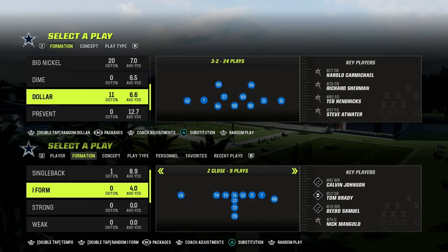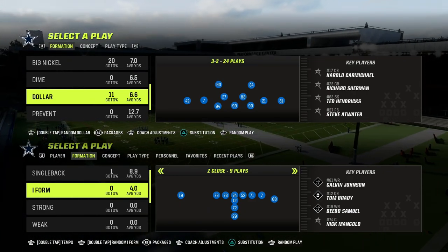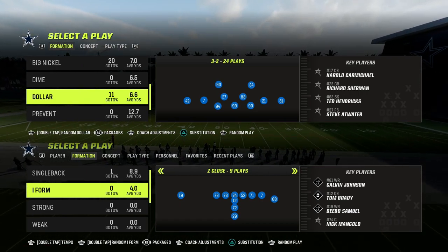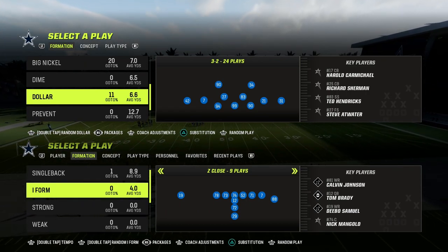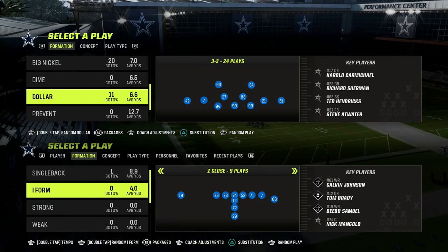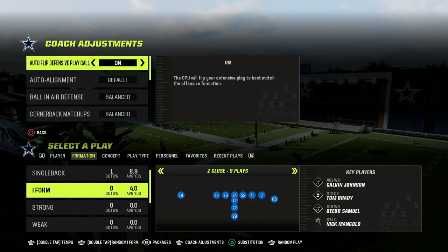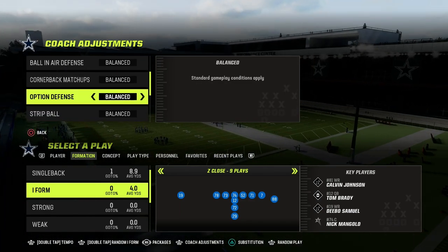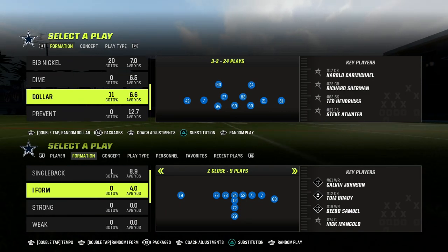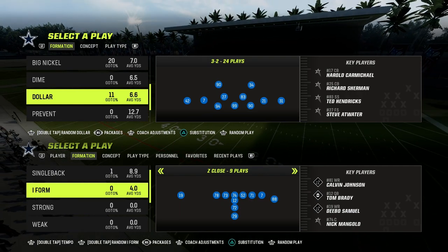Today we're taking a look at run defense out of dollar. This is the third key thing that I believe every single defense needs — it doesn't matter what Madden you're playing or what defensive formation you're running — you have to have a plan for how you're going to stop the run. I like to have a plan for stopping both shotgun run schemes and under center run schemes. Dollar is actually going to afford you the ability to do both this year. For our coaching adjustments, we're going to put auto alignment to base, option defense on conservative, and zone coverage on match. Zones play better on match — it doesn't mean you're running a match defense, it just means your zones are going to react better to receivers running into their routes.